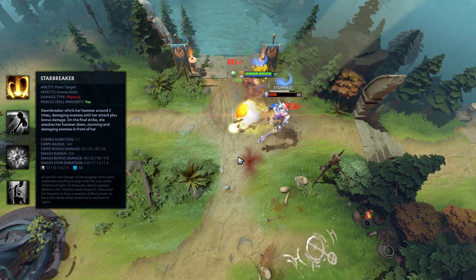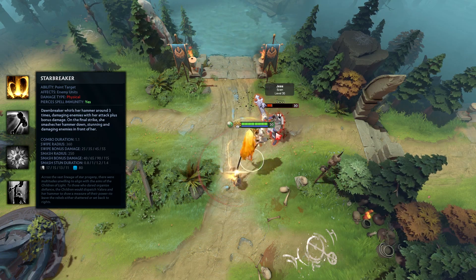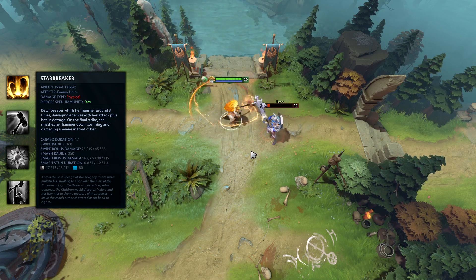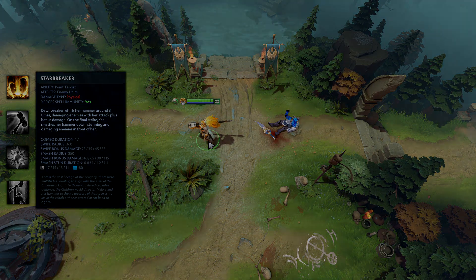Once cast, you yourself are unable to interrupt this, though enemies still can with a well-timed disable. As you might imagine, this spell does indeed proc items such as Maelstrom and Desolator. And although the damage being physical means it will go through spell immunity, the stun will not.